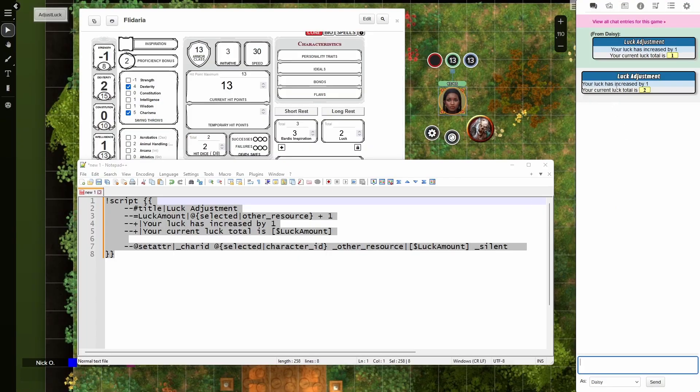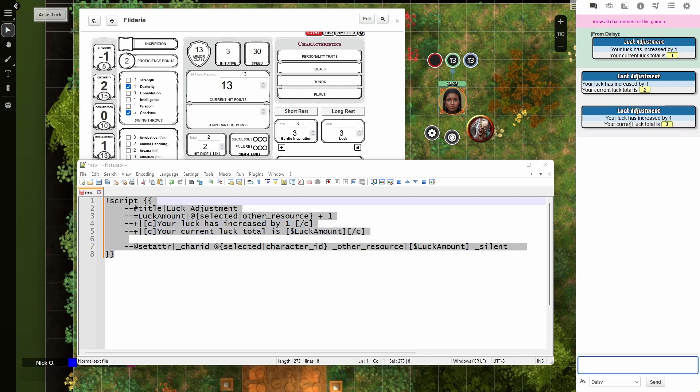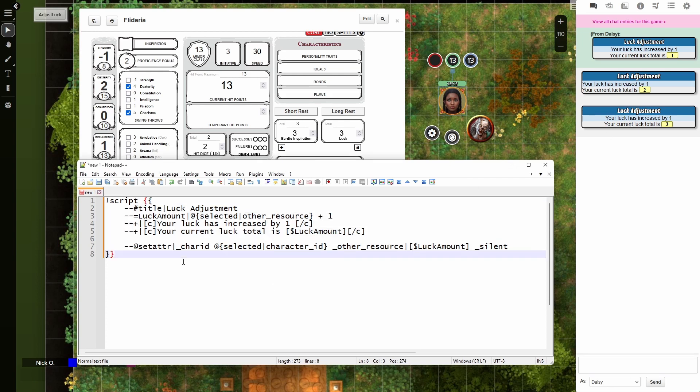You'll notice the text is left-aligned here, but in the original version it's centered. We can do formatting in our script card as well — to center text, we just put a `[C]` tag at the start, and a closing tag to indicate we're done centering. We're going to center both output lines. Now if we run this again, we see our centered text and this is looking great.